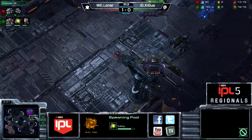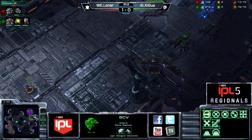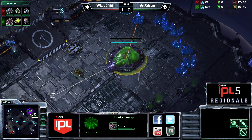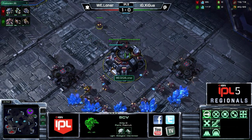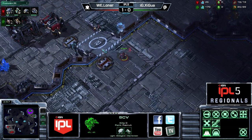Hydralisks will certainly be a lot more effective with the Blinding Cloud ability that Vipers have in Heart of the Swarm — get right in there and do some damage. The Flying Defiler itself. Well, you can call it the Defiler. That's why they don't let me name units.